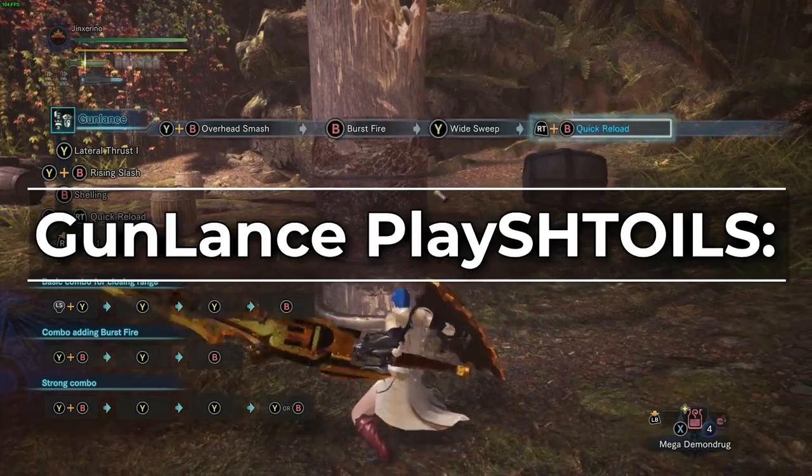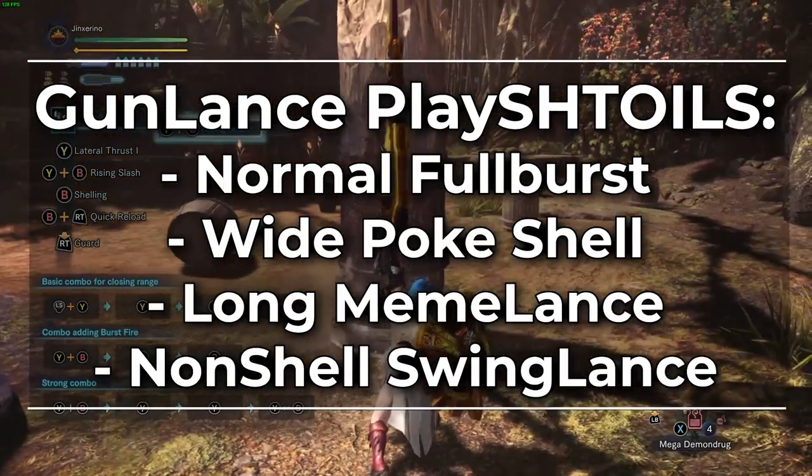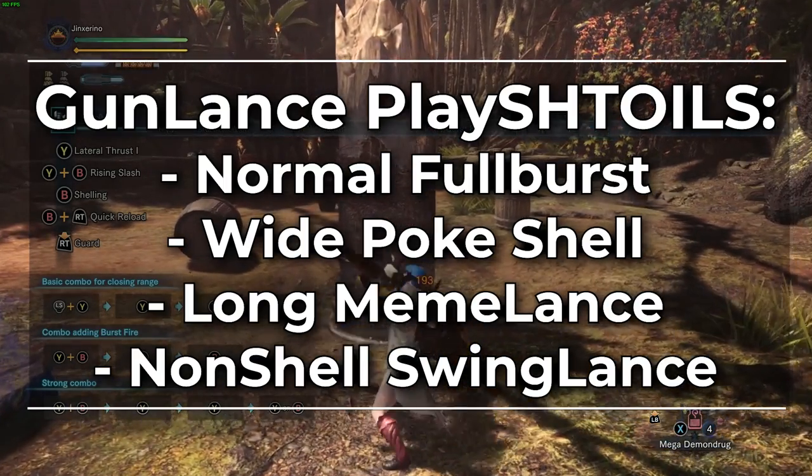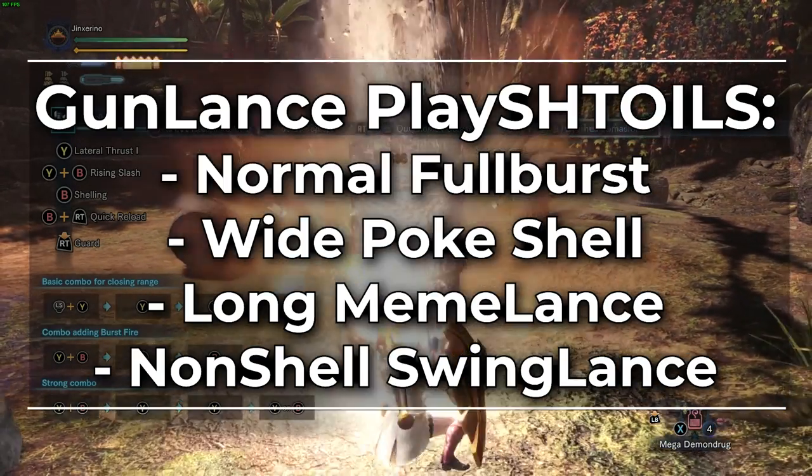There are four different playstyles of gunlance — one for each shelling type — so normal full burst, wide poke shell, and long charge shells. And then there is also swing lance, the non-shelling style.